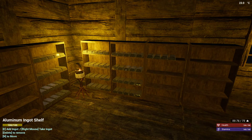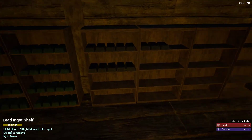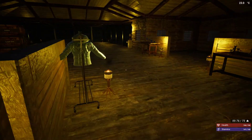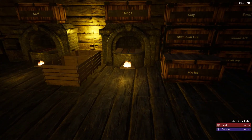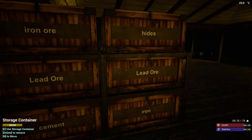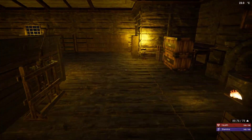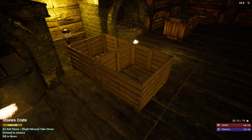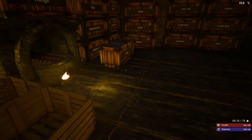Aluminum — about a shelf and a half — so we can do all five of those. We need to make lead. Lead ore — yeah, we got plenty. That box has glass, that's full, that's full. Those are empty so I need to get the cart up here.